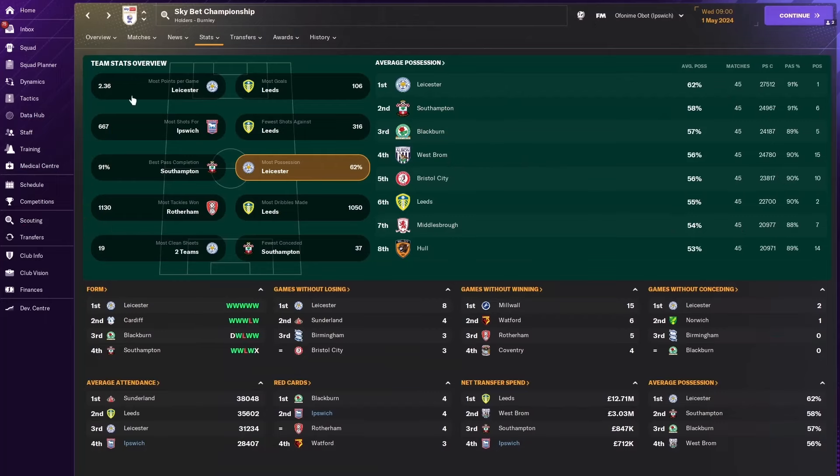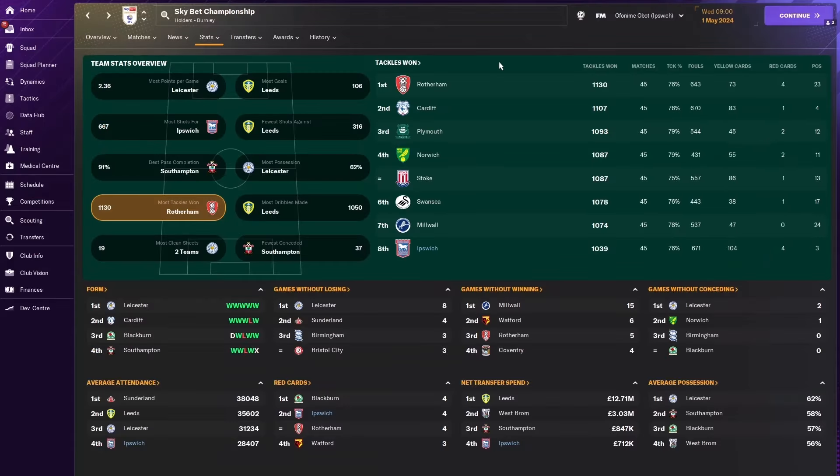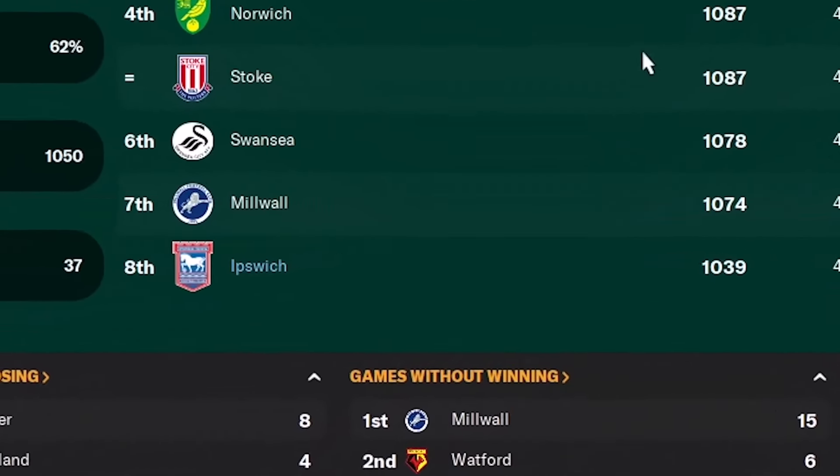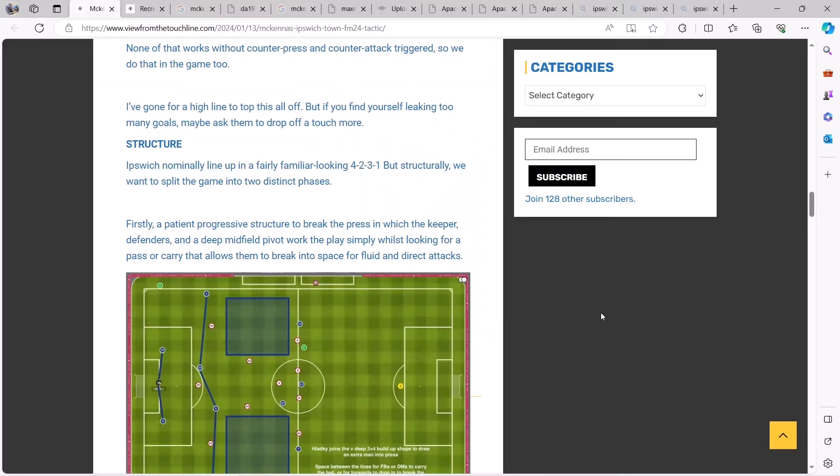The most goals were scored by Leeds United with 106, but Ipswich had more goals than Leicester City with 98. Possession-wise, it's not a possession-based tactic, so I don't expect Ipswich Town to be in the average possession rankings. They have an attacking style of play so they don't dwell on the ball too much. Most points per game is just over 2 — they had 2.09. Despite being encouraged to tackle a lot, Ipswich Town are only in 8th place for the most tackles in the game.